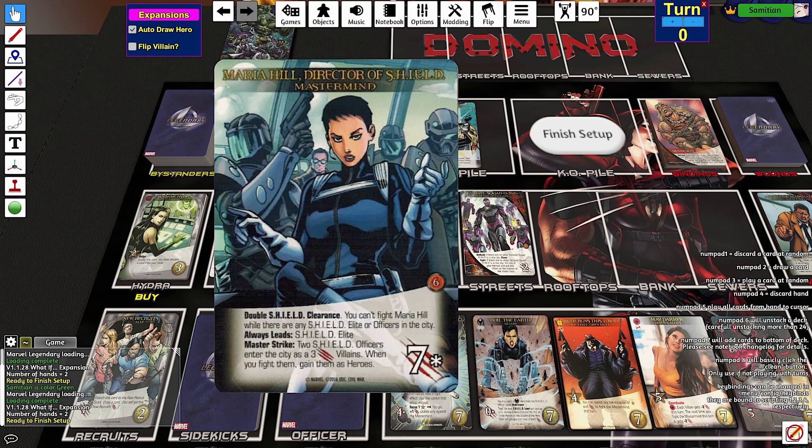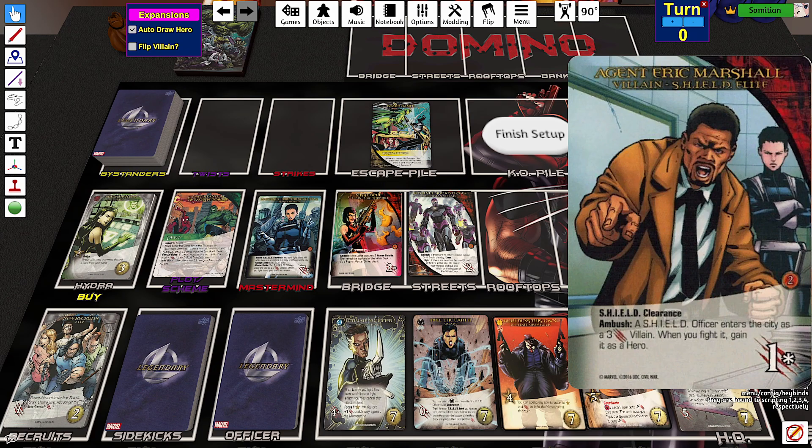All right, so today we're facing Maria Hill, Director of S.H.I.E.L.D. She has double S.H.I.E.L.D. clearance and you can't fight Maria Hill while there are any S.H.I.E.L.D. elite or officers in the city. S.H.I.E.L.D. clearance means you need to discard a S.H.I.E.L.D. card to fight them, so for Maria Hill you need to discard two S.H.I.E.L.D. cards to fight her.